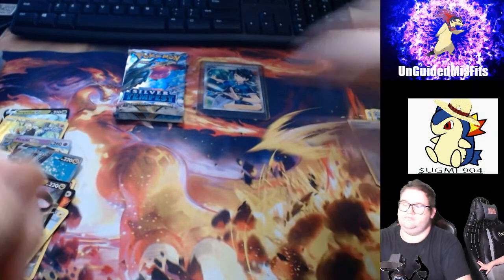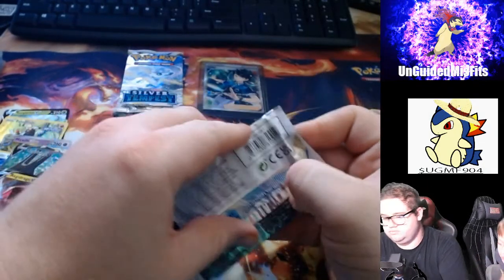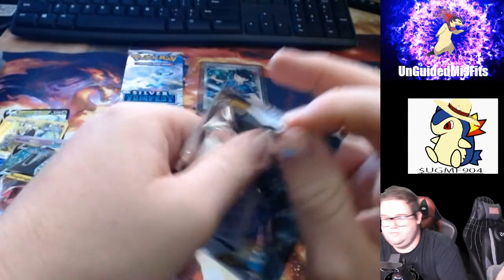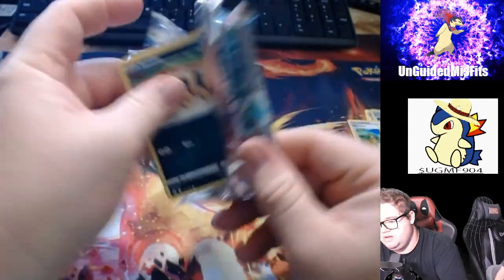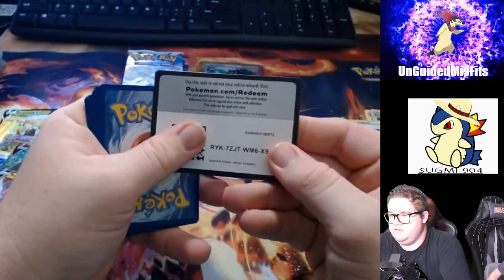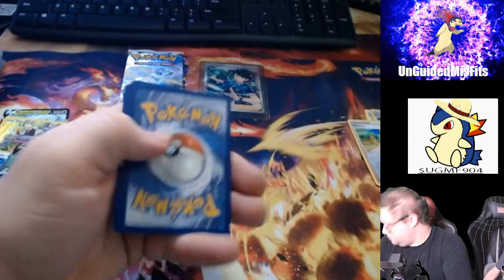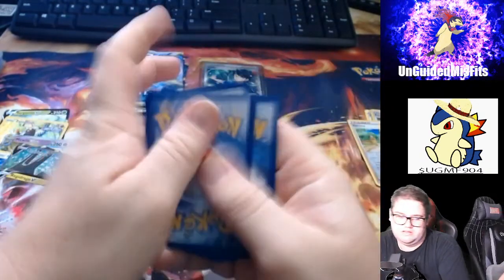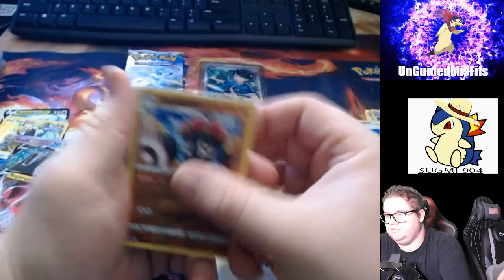I promised myself if there was a Grookey... I have one more pack. Two more packs — I have four packs with the one in my hand. No, two more packs. Give me the Code Card. Three, four, five, and six. What was your sala? Hey Daddy.